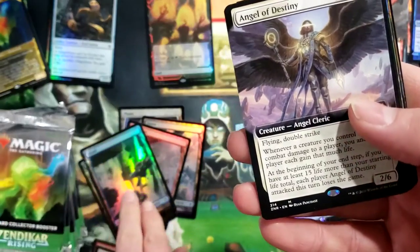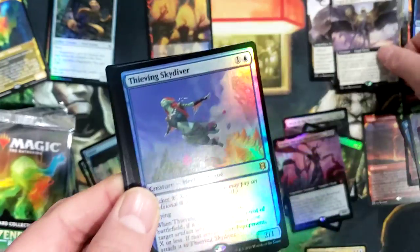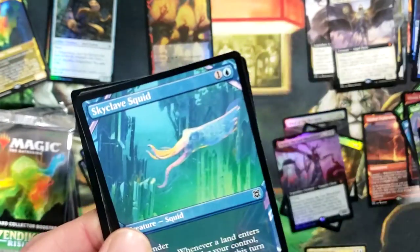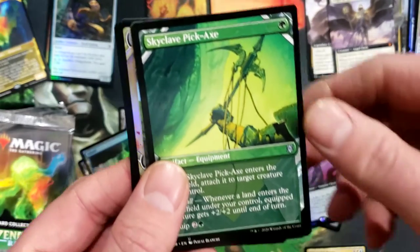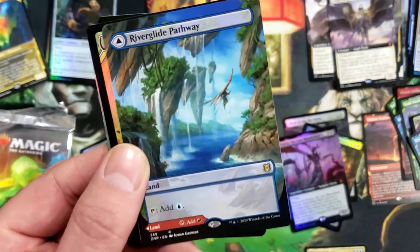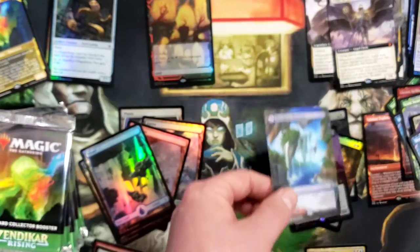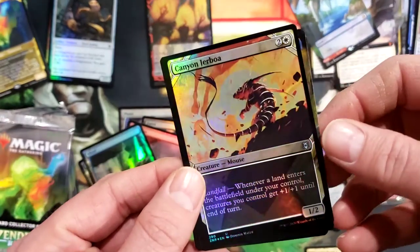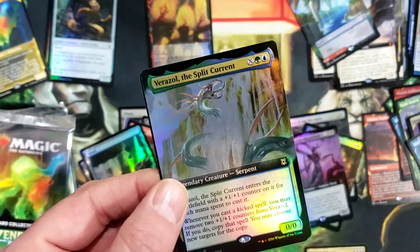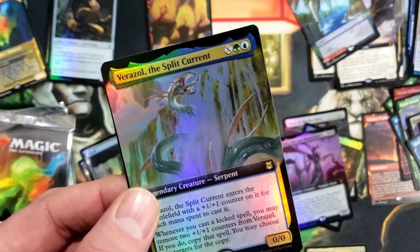Nice island, Angel of Destiny mythic full art - beautiful card. Thieving Skydiver foil showcase, Squid showcase, Pickaxe, River Glade Pathway full art. We got a Canyon Jerboa, and a foil full art Split Current.